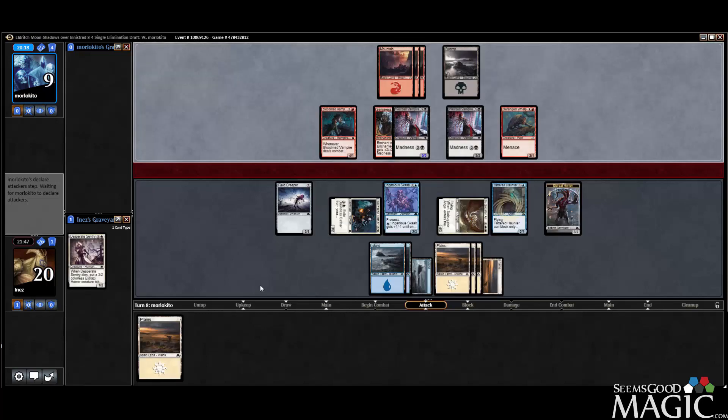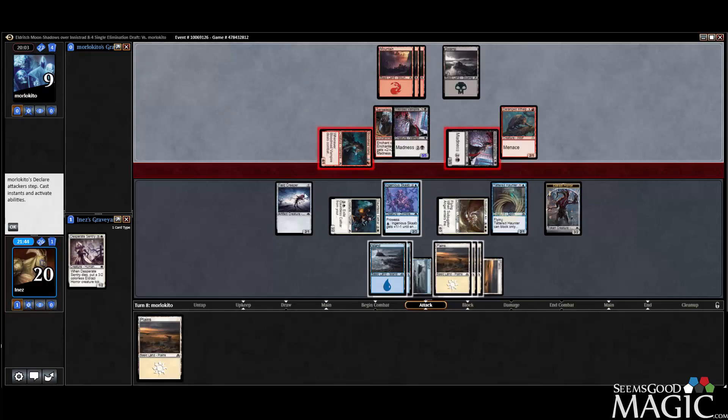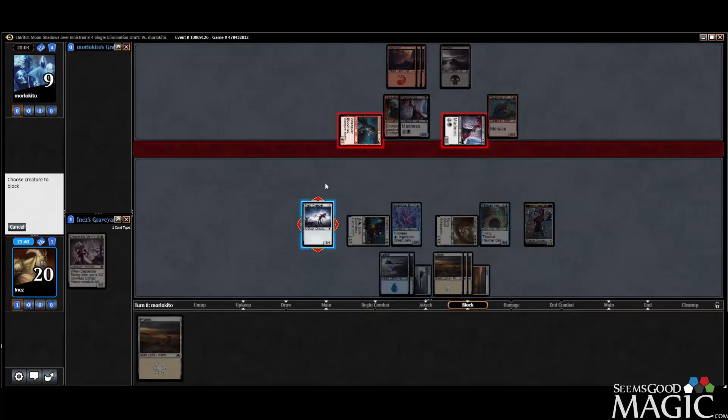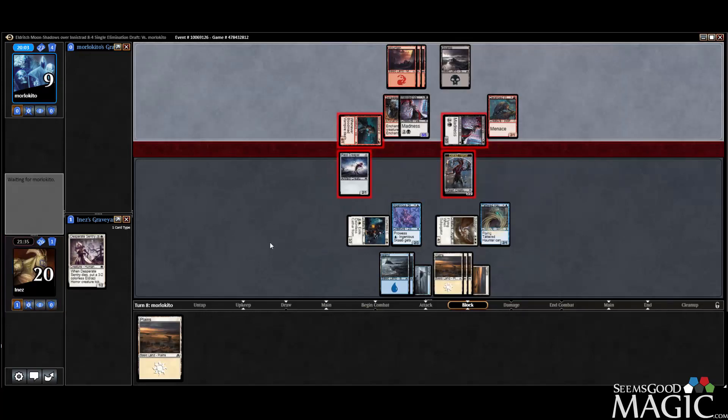I think we're just going to take this because we're pretty far ahead on the race. Weirded Vampire we can take. If he attacks with Bloodmad, we offer Field Creeper. We'll do Field Creeper on Bloodmad and then Horror on Weirded. I'd rather keep my Ingenious Scab in case I get some prowess and I can do something about this.